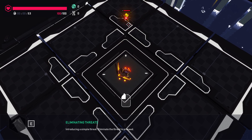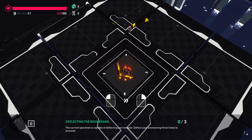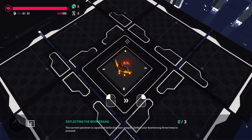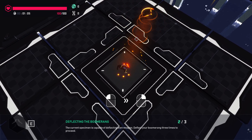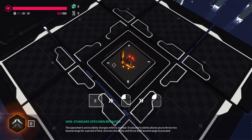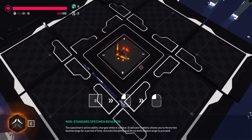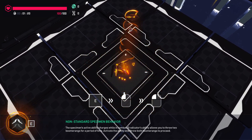Simple threat done. And that's right, a boomerang! The current specimen is capable of deflecting its own weapon. Deflect your boomerang three times to proceed. Oh, it's all flooding back to me just how cool this was. The specimen's active ability charges while in combat. Eradicator's ability allows you to throw two boomerangs for a period of time — activate the ability and throw both boomerangs to proceed.